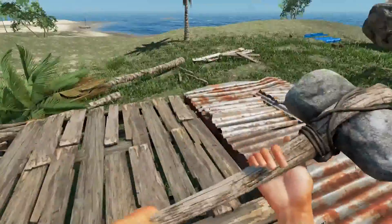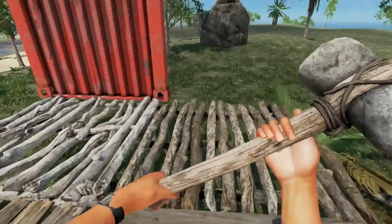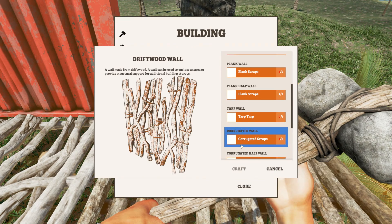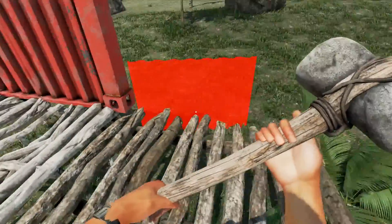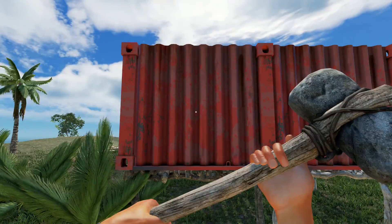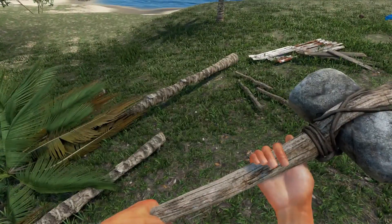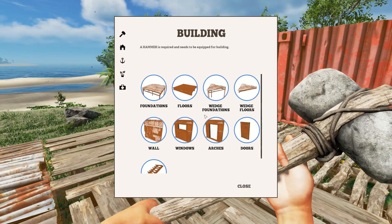I need to take the doors from over there because we'll make a door with the panels as well. Let's make another wall here - I don't think we can make a window out of that so let's build another container wall. We can always destroy it if needed. I've cut down two or three palm trees over there. Let's check how we're doing - we need some drinks. We can make some stairs as well which is good to know. We'll probably upgrade this base later on.